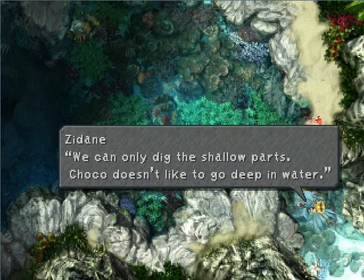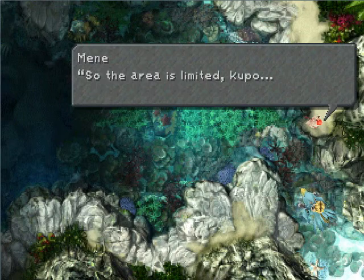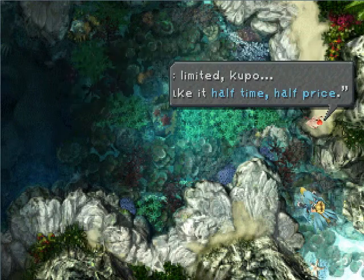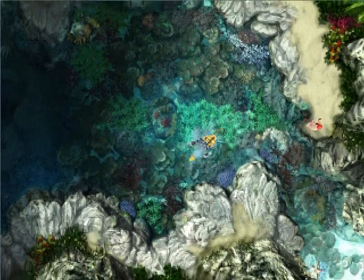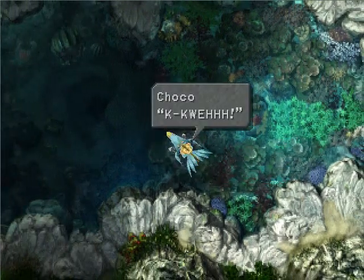Since Chocobo only has the reef ability, we can only do half of the area here. So it's half the price, but you have half the time. As you might be able to see, we can't go any further than there.